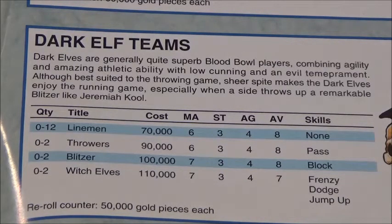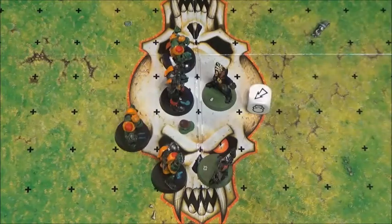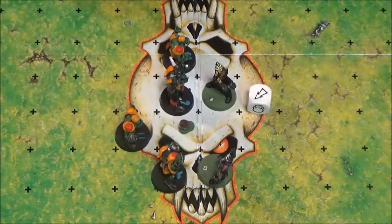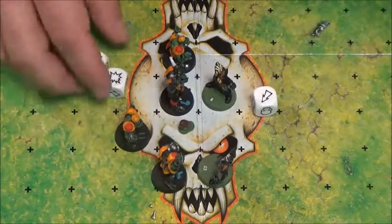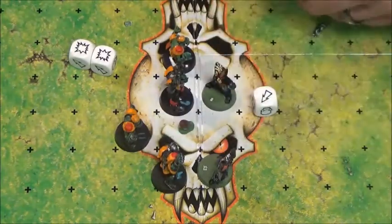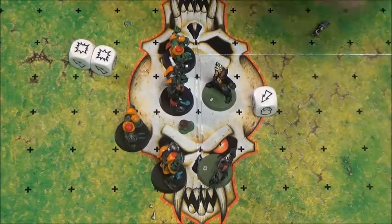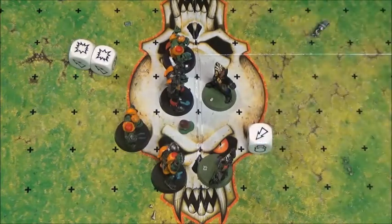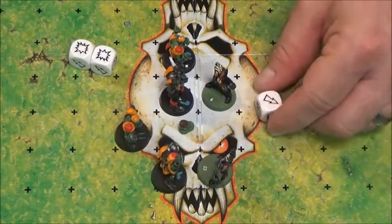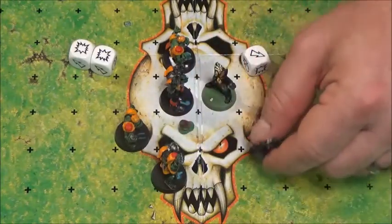Let's take a look at the pitch and see how this all works out. The orcs are going to try to clear out this zone so this particular runner can go pick up the ball. This is where we get the explanation about blocking dice. Because this orc has a strength of 3 and this elf has a strength of 3, it is considered a tie. When both strengths are equal, we only use one blocking dice. The arrow always means a pushback — the orc would be pushing the elf back into any one of the adjacent squares they choose.